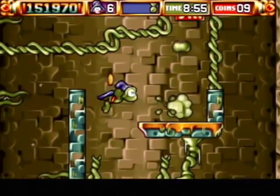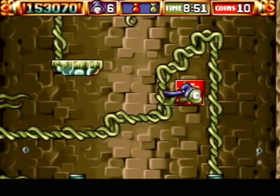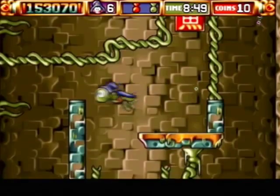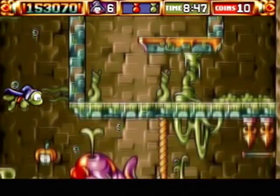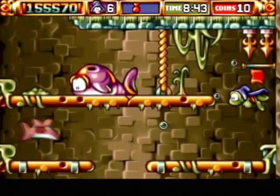Here's a destructible wall with a toxic barrel behind it defending the annoying key — which is a red key on a red background. Very, very mean. That's poor level design in my opinion.